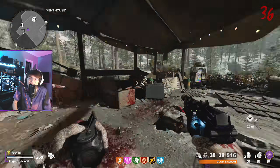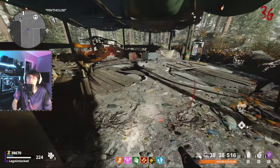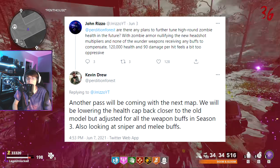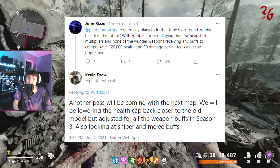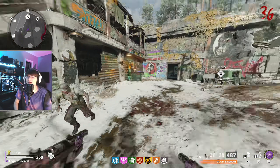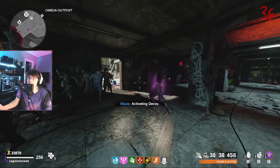We've got a tweet here giving us a little bit of a sneak peek of some of the changes coming in season 4. This tweet is by Kevin Drew, the lead system designer for Zombies in Cold War. The first set of important information is once again talking about updating the health cap. He's replying to a tweet from Jay Rizzo talking about the current health cap and he says: 'Another pass will be coming with the next map. We will be lowering the health cap back closer to the old model but adjusted for weapon buffs in season 3.' The first thing that sticks out to me is he's talking about the next map — I wonder if they mean the next Outbreak map or the next round-based map. We're probably getting a new Outbreak map at the start of season 4 next week, but the new round-based map probably isn't coming till midpoint next season.